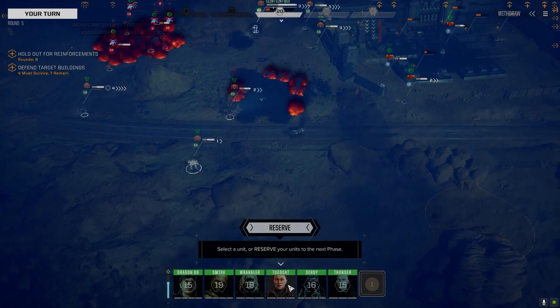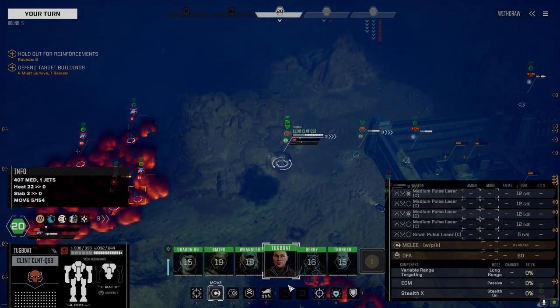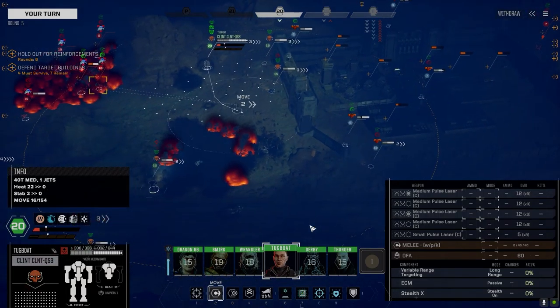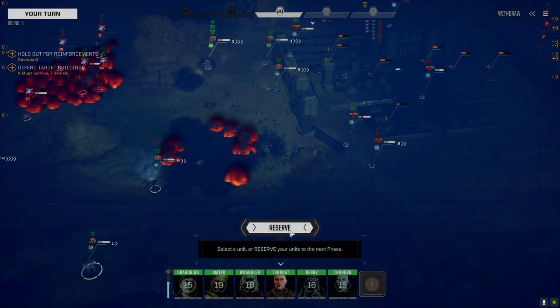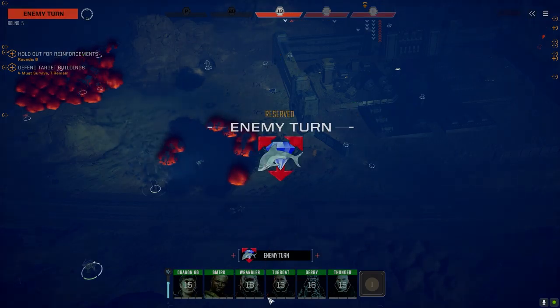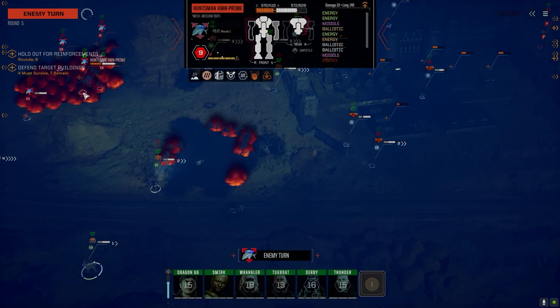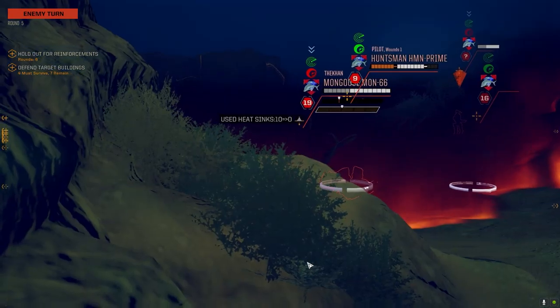Alright, now I've got to decide what we're going to do. We're going to reserve — I want to see what they do. When we reserve our initiative is higher anyway, though I know it's all random rolls. We'll see what happens. If some of them move forward, the Clint's got a good chance to do some good damage here. I want to see the Clint maybe clean up on the Huntsman — he's in really bad shape. He's in a bad spot right now and we can finish him off this turn.